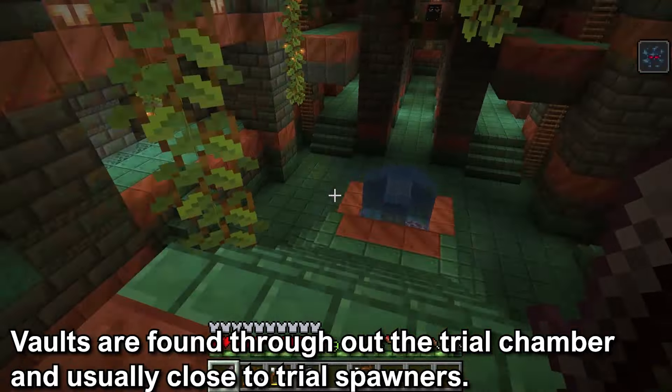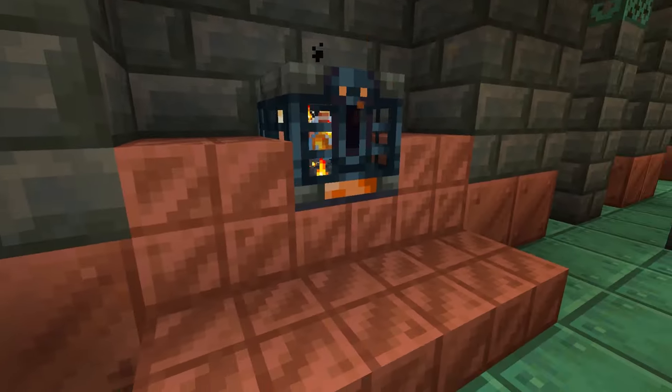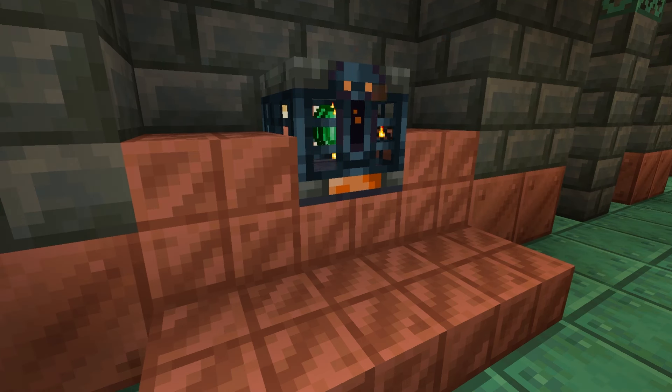The vaults are found throughout the trial chamber, and they can be close to the trial spawners. Around the vaults will be a small pedestal of wax cut copper blocks and cut copper blocks. The vault will start to activate when a player is within 4 blocks of it and it will emit flame particles.